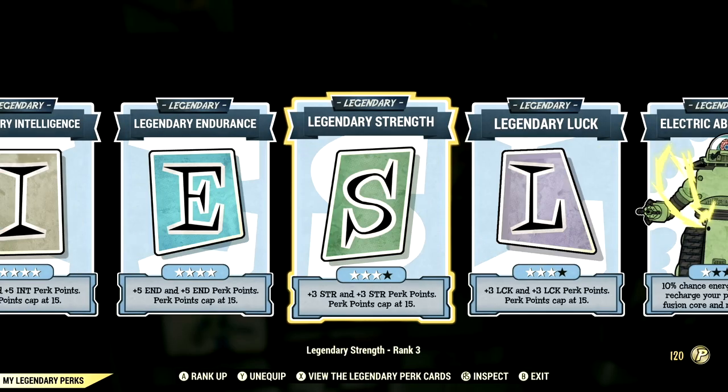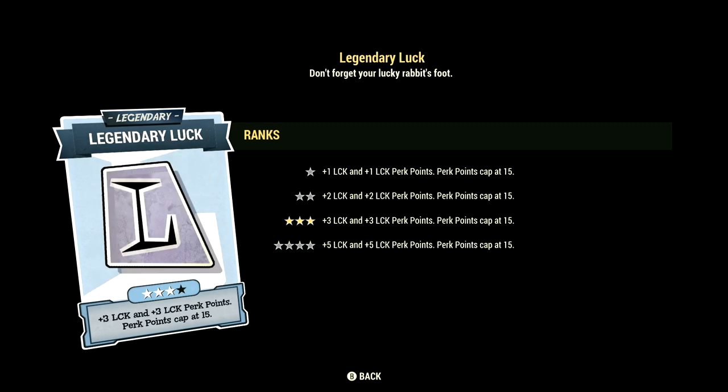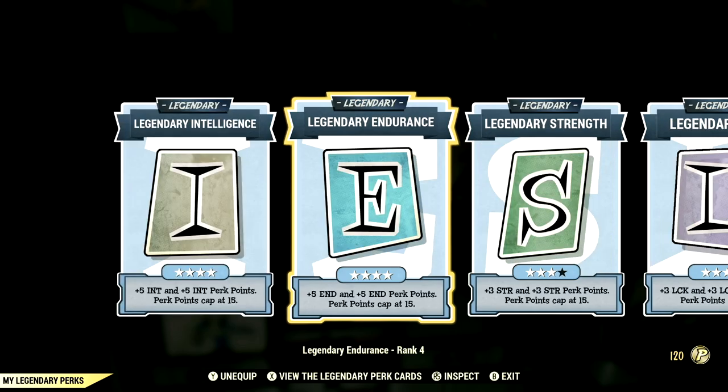Over in the legendary perk cards, these are the legendary perk cards that help make up our in-game build. Starting off with Intelligence maxed out, Endurance maxed out, Strength at 3 stars, Luck at 3 stars, Electric Absorption at 1 star, and Taking One for the Team maxed out. These are the legendary perk cards. Now let's get into the armor, mutations, and buffs.